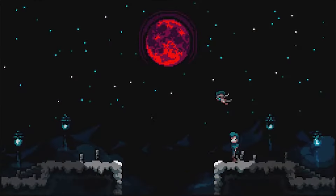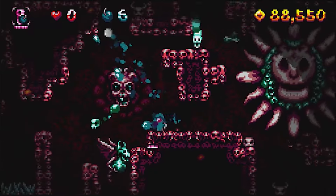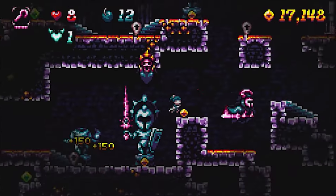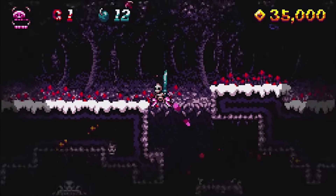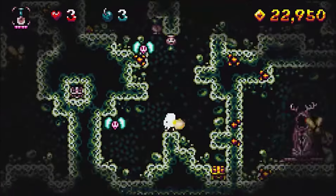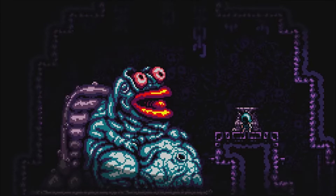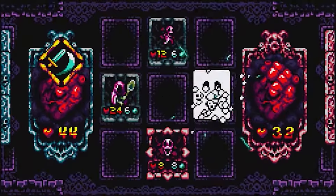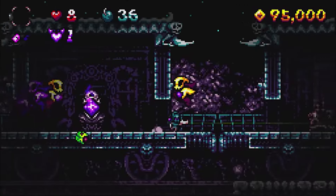At number 6 is Spirits Abyss, currently 40% off. It has awesome pixel graphics. The best part about this game is it's a roguelite platformer with destructible terrain. It features 8 game modes to master and unlock, 9 clans to choose from, each with their own weapons, fighting styles and upgrade parts. It also features same-screen 2-player co-op.